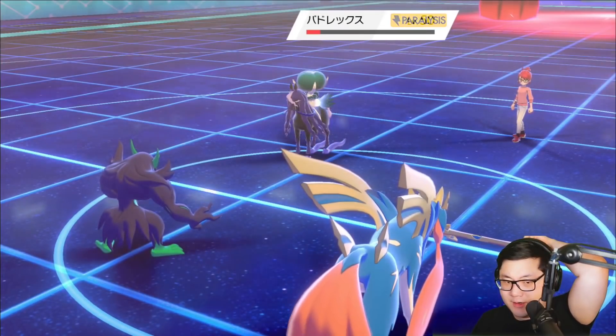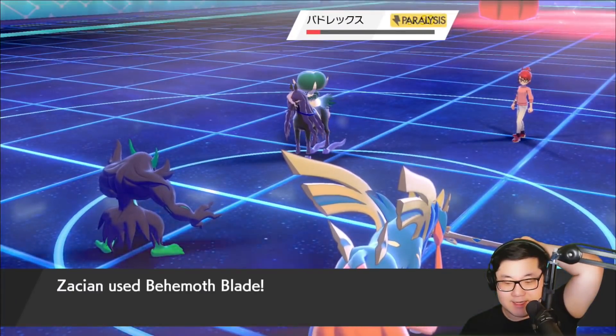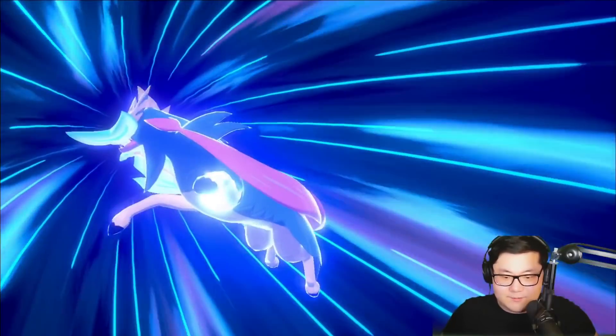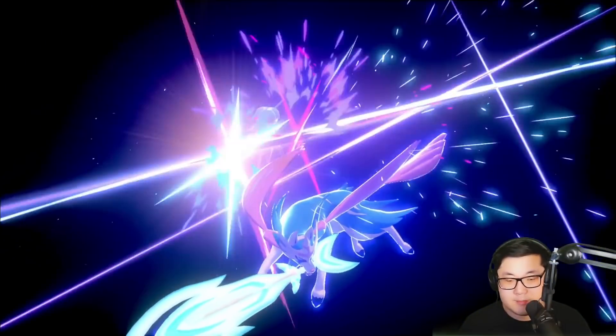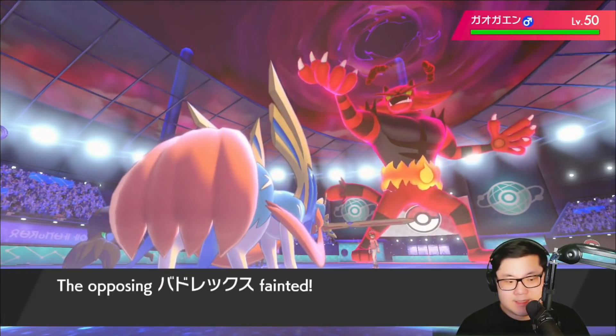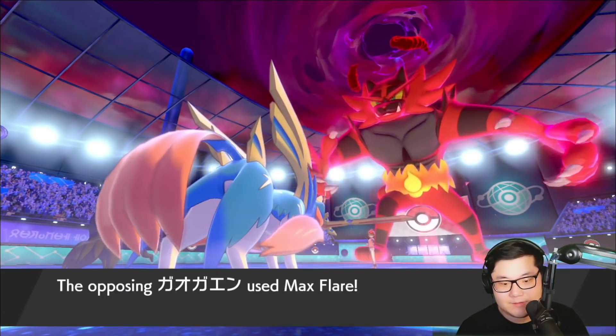It's not the setup for the Blissey I wanted, but still not a bad thing here. We are going to be able to knock out the Calyrex, and then maybe with our Blissey we can actually put in some work, especially with the Max Flare, and a Wonder Room could surprise them a lot. Calyrex is gone. The Grimmsnarl is going to get the second turn of Dynamax attack — it's going to be a Max Flare into... the Zacian.